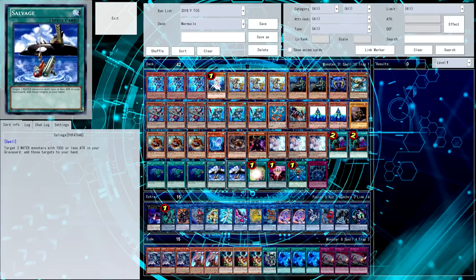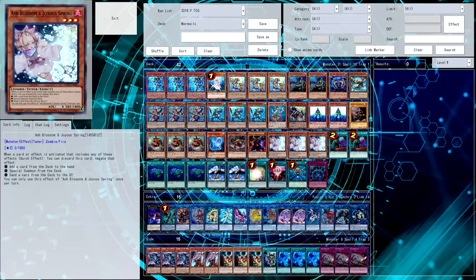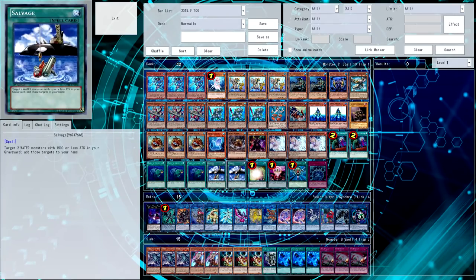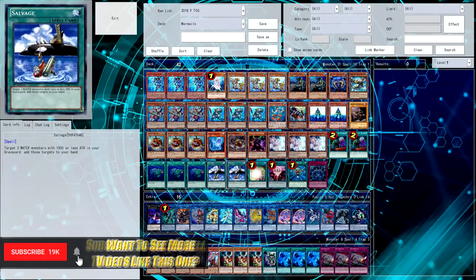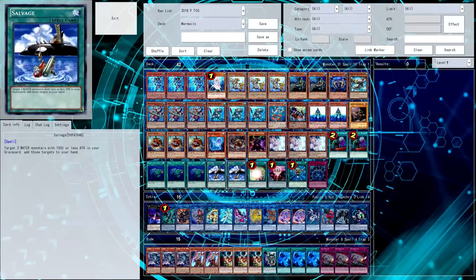Aqua Spirit being a level 4 Water that you could special summon for free used to be a lot more relevant in the pre-Master Rule 4 era, pre-Link era, where you were able to make Bahamut Sharks and Toads and all that sort of stuff. Now it is still very valuable because it is a free monster you can summon from your hand, but its main value in the current form of Mermails is with its graveyard manipulation, getting different cards out of your graveyard, getting you closer to later stage Moulin Glacier drops. Usually they revolve around Moulin Glacier — that's what you're trying to be doing.